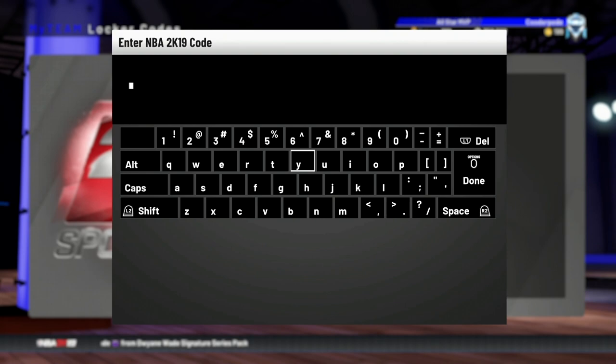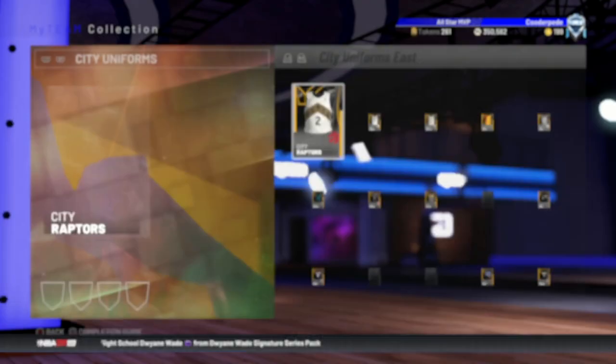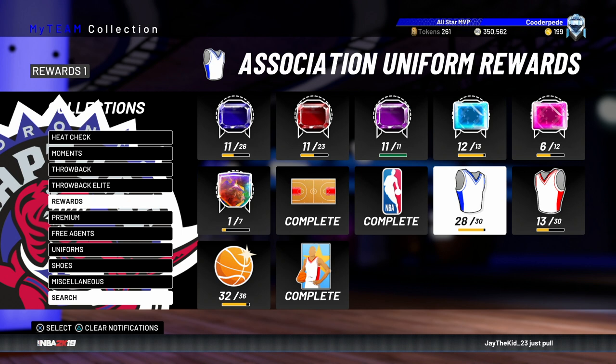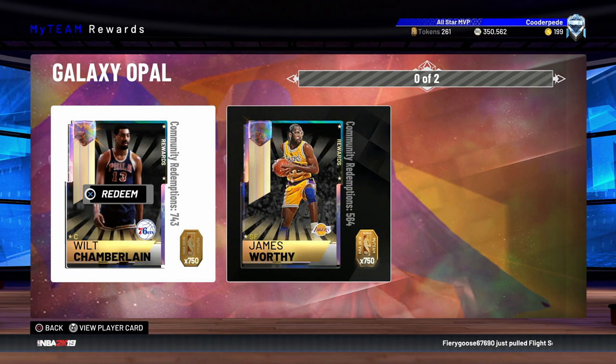Stay on top of all locker codes that 2K releases — there's one out at the moment offering a Kobe pack, 7K MT, or 20 tokens, and I aimed for the 20 tokens and got them. My day-to-day now is just collecting more earned jerseys and city jerseys, which will bring us to 320 tokens — getting towards halfway to that Galaxy Opal board. I hope this helped — let me know what tier you're on and who you're going to pick first. As usual, please like, subscribe, and I'll see you next time.